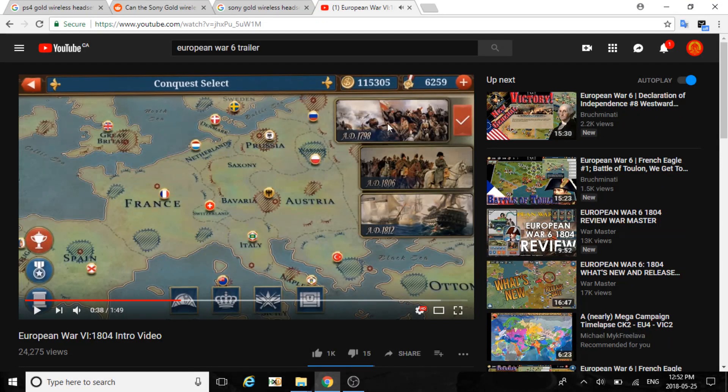There are three conquest campaigns right now: 1798, 1806, and 1812.